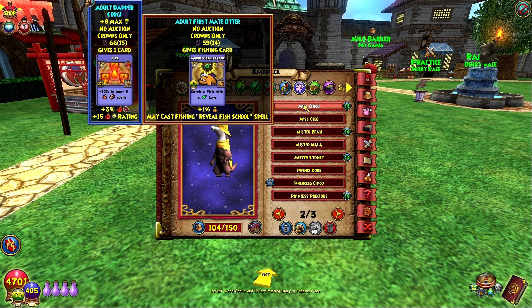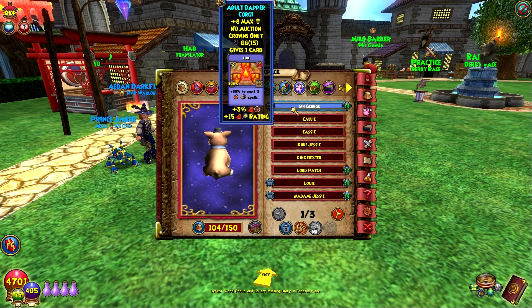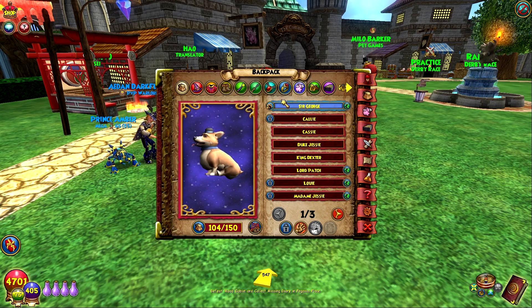So the best pet for this utility stuff would be to have the Corgi with Fishing Luck, Maycast Reveal Fish School, and Maycast Garden Pixie. That would be really cool, so that would be my goal if I ever had time. I'm currently working on a Storm pet so I can have my Storm with way better stats than what he has currently.